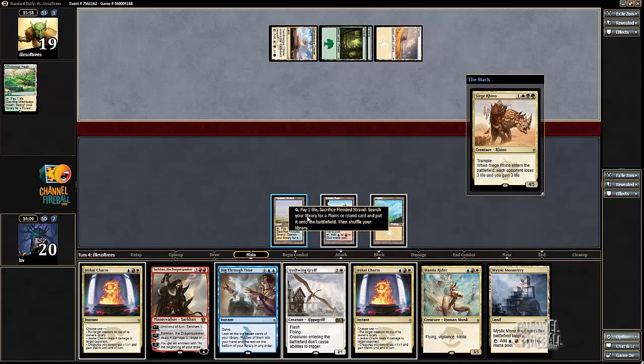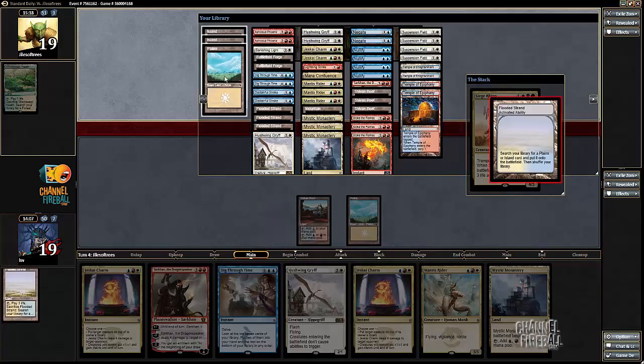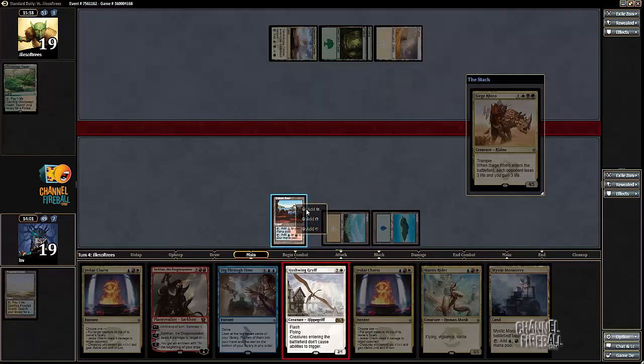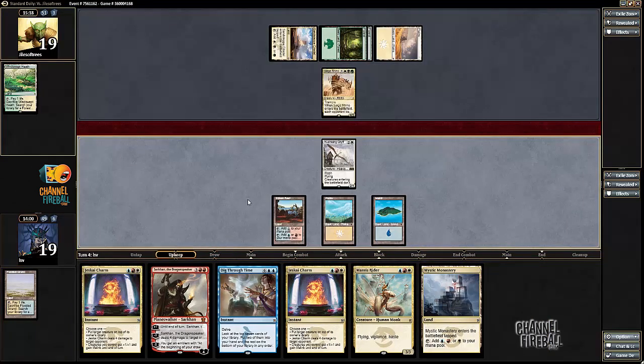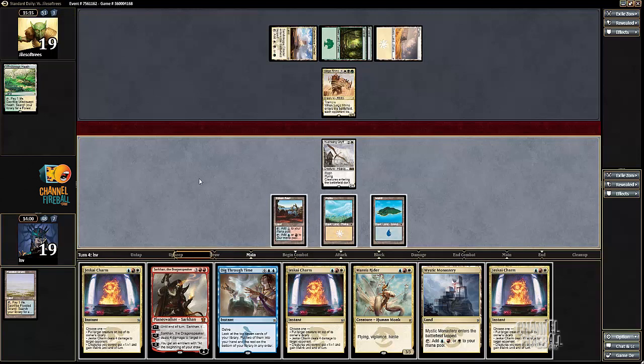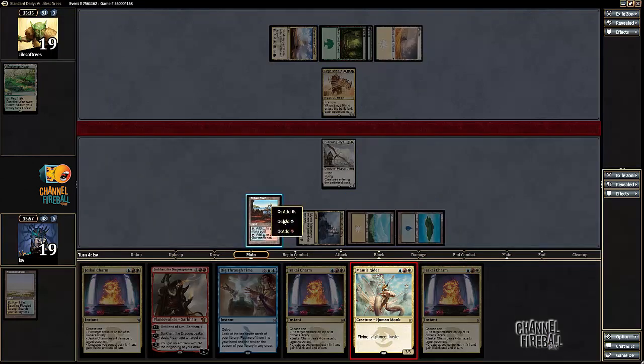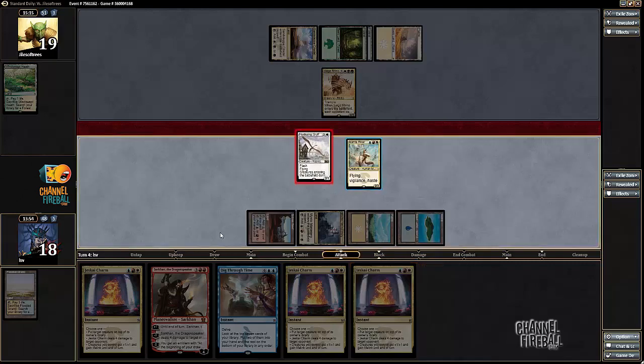There's no reason to play a Mantis Rider and untap mana. It's only cost me one point of damage if I do this, but it could deal an extra three off Siege Rhino, or save three life, or make it so my opponent could not cast their removal spell. It's also worth noting that Jeskai Charming a Siege Rhino is a lot better once you have Hushwing Griff out.